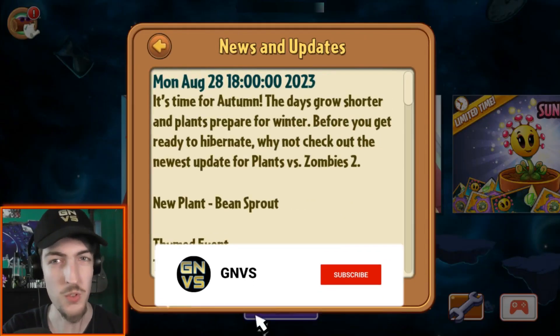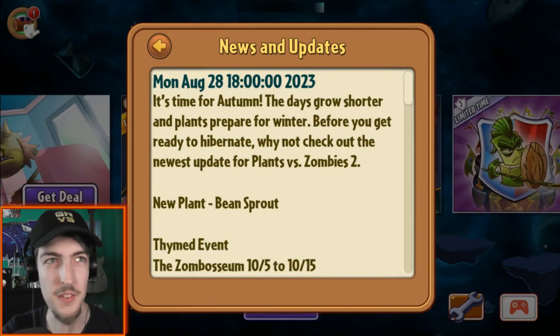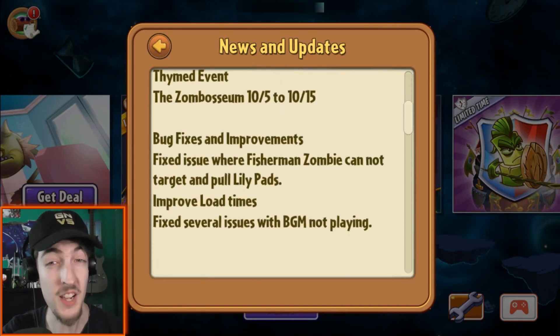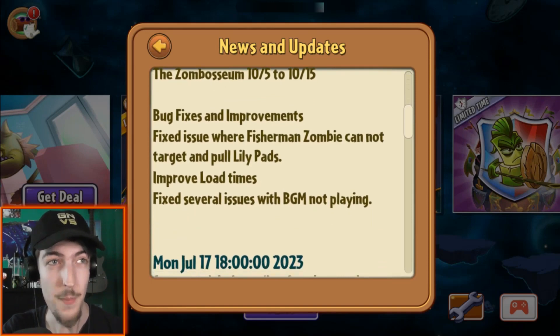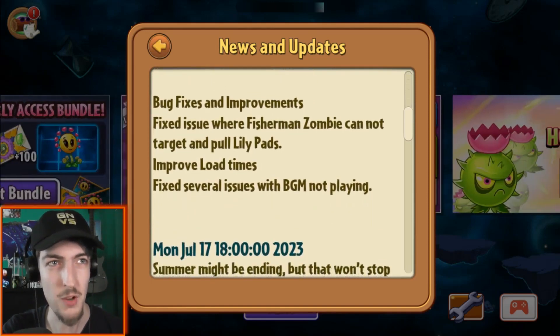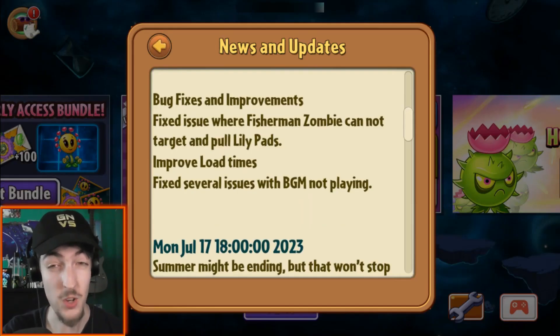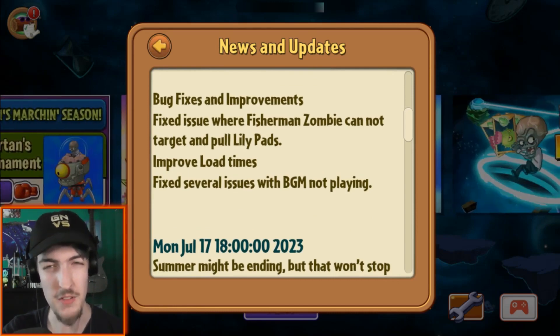Let's go through these. Also yeah I'm using headphones - that's what I typically use with my PC. The days go short on plants fair for winter. Before you get ready to hop blah blah blah, new plant, don't care for now. Time to vent - the Zombacium is back. Bug fix and improvements. Fix issue where Fishman Zombie cannot target and pull lily pads. Improve load times. Fix several issues with BGM not playing. So they seem to have acknowledged that again then - have they actually done it this time? I mean probably not since I just did a test level and it's in Jurassic Marsh and they kept refreshing back to the start menu at random times.